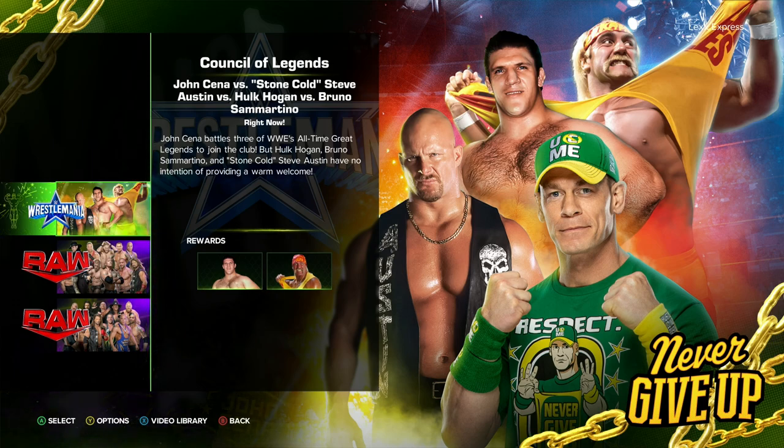As you see right there, this is the 80s version of Hulk Hogan, early 90s basically. This match represents different generations — John Cena representing the ruthless aggression era, Stone Cold representing the attitude era, Bruno representing basically the start of it all, and Hulk Hogan representing the golden era.